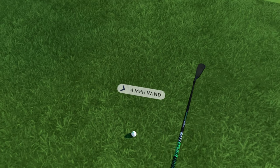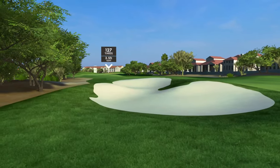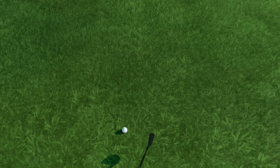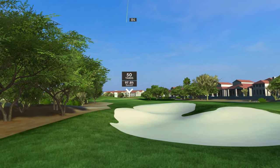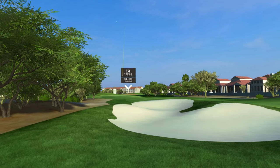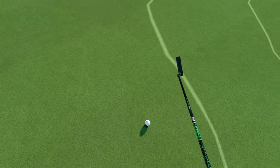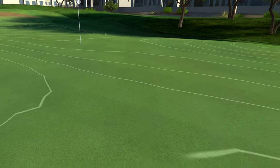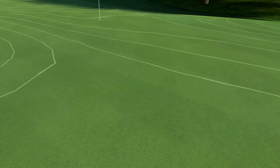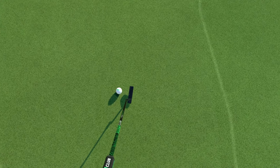127 yards, winds in our face a little bit, we're in the rough. This could be a nice full pitching wedge. Scary pin, right on the edge of the green. We did make it on the green actually — not too shabby. 27 feet left. Let's get it nestled up there right next to the hole for a tap-in par, or maybe we'll give it a chance to go in.